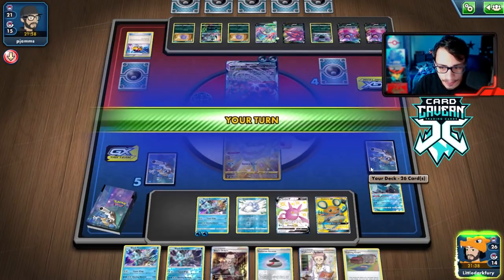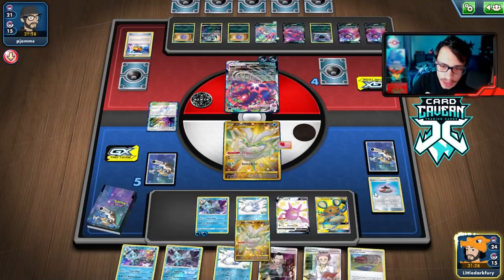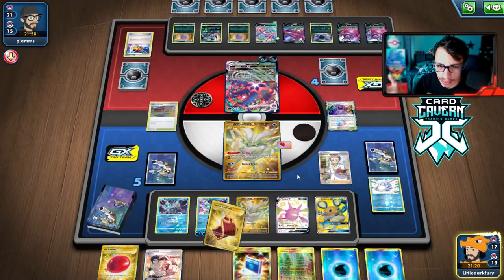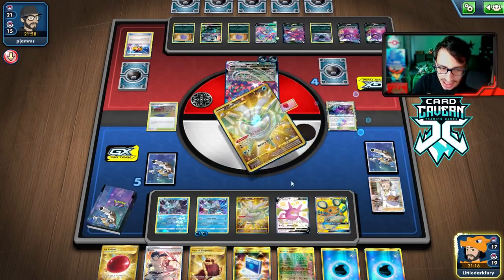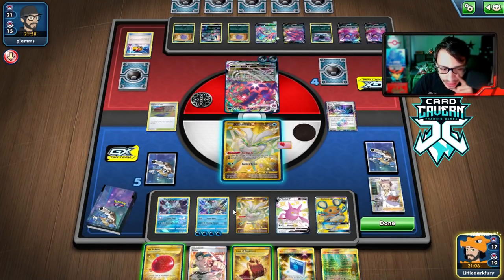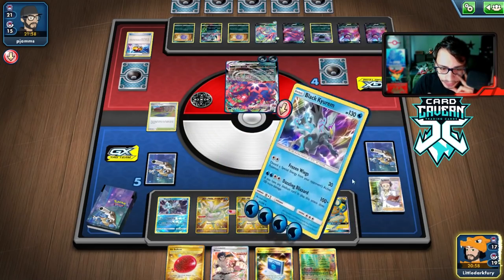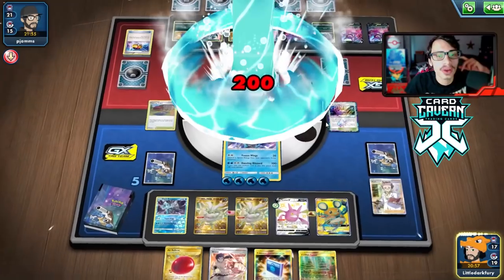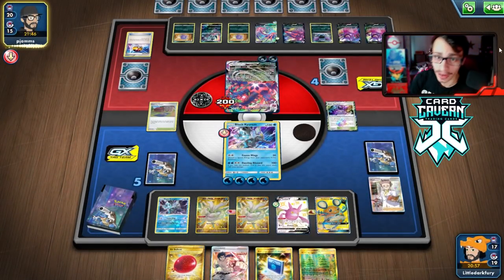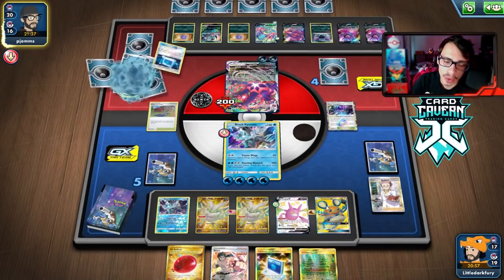We top deck — not energy. We grab Frost Moth and still have Twin Energy. We find the attack easily — piece of cake — and play a Cape. We Dazzling Blizzard them but gave them a Training Court, meaning they can get energy back. They could switch to the other Eternatus and that would be very bad. They might also Boss Crobat or Dedenne for a two-prize play. I kind of regret going so aggressive now.